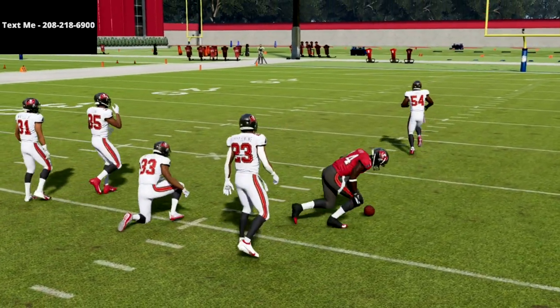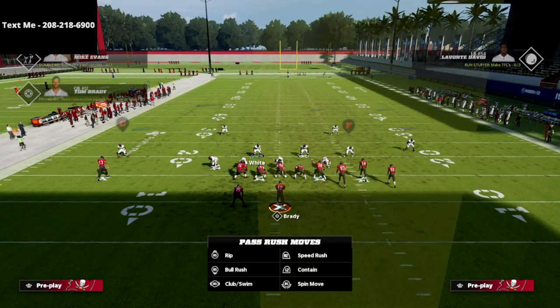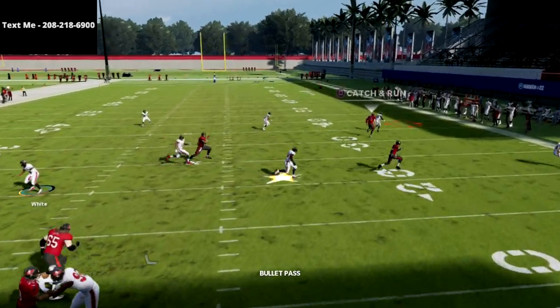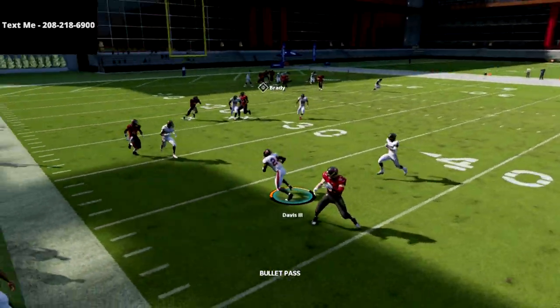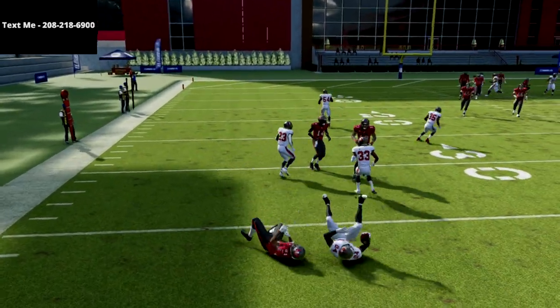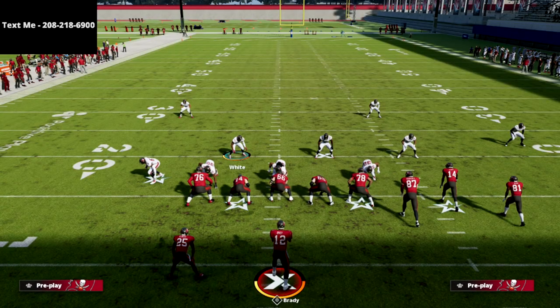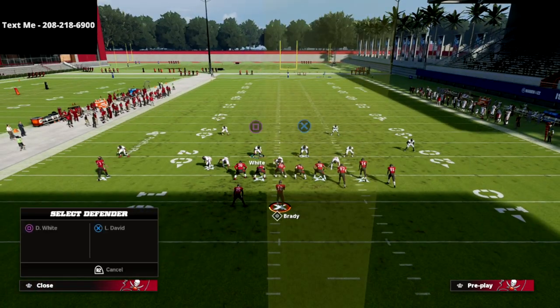Sometimes in Madden 22 you just get thrown at, but you can see the coverage is certainly there. Now, another concept you're going to see a lot is the bench pivot play. But if you take a look at what Cover 6 does, it's basically designed to stop that. It takes away the bench pivot play, which in my opinion is the best corner route from gun bunch — the bench pivot corner to the tight end. So you're going to be able to take that away.